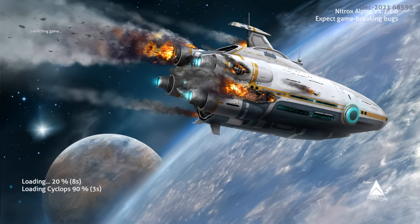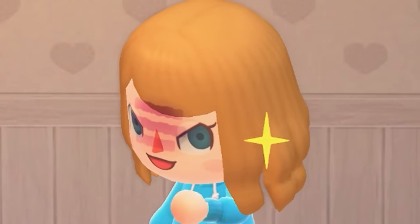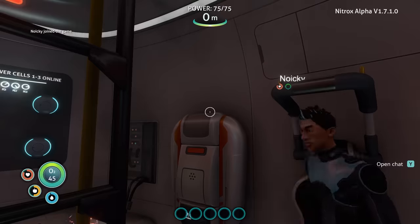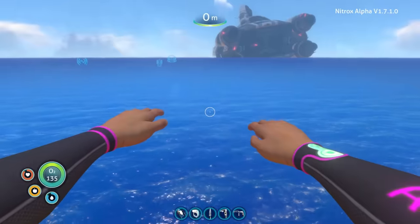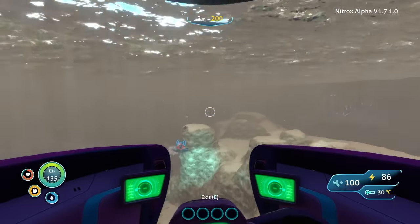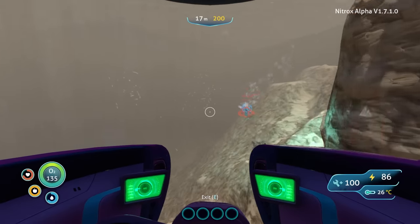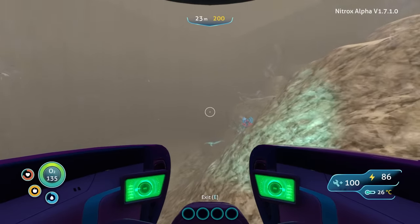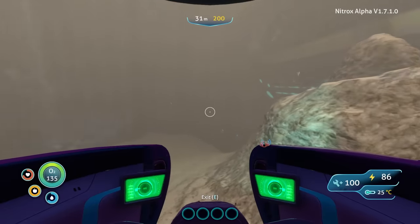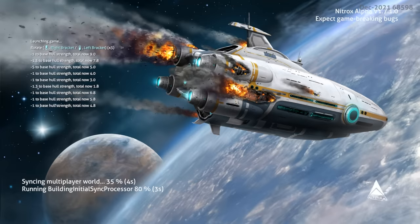I don't know if we were more horrified or excited by the game-breaking bug warning as we loaded into the server for the first time. It seems like such a power move that before we've even loaded into the game properly, Subnautica Nitrox makes it clear that you should expect the unexpected. This is basically the video game equivalent of one of those waivers you have to sign before jumping at a trampoline park, saying you won't get upset with someone if you break your neck having fun. Game-breaking bugs may occur — a bold statement to be sure, but thankfully for us, that's just part of the fun.